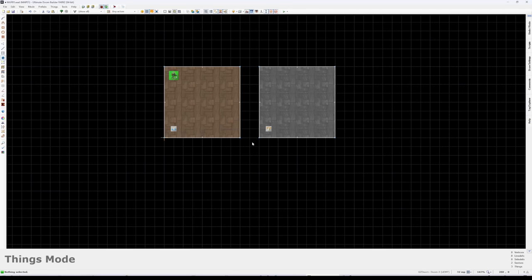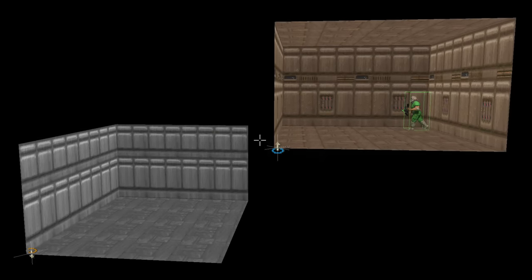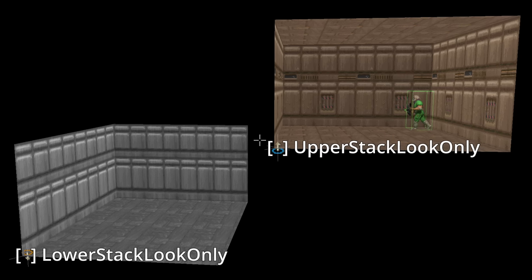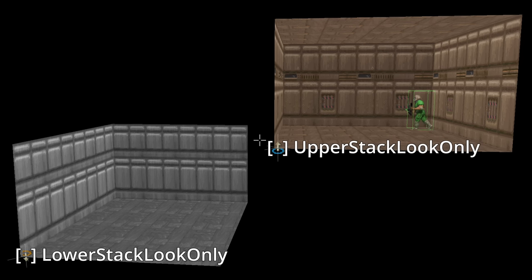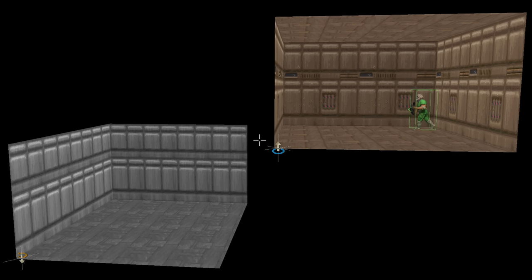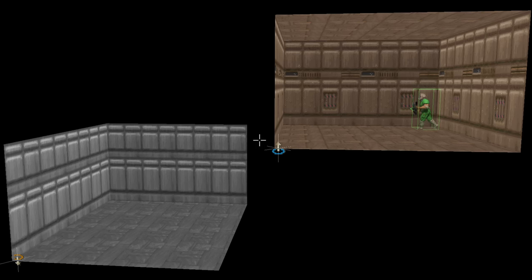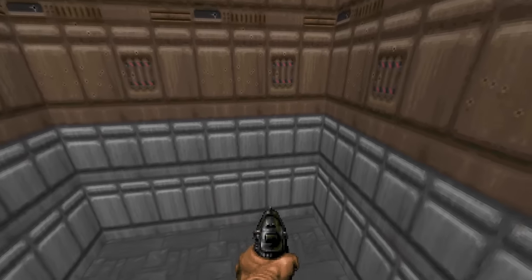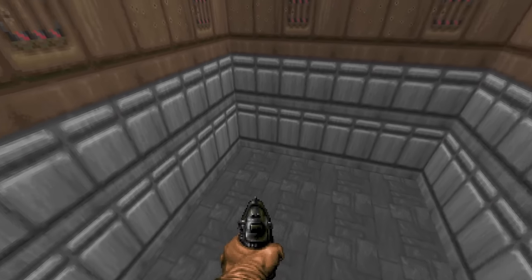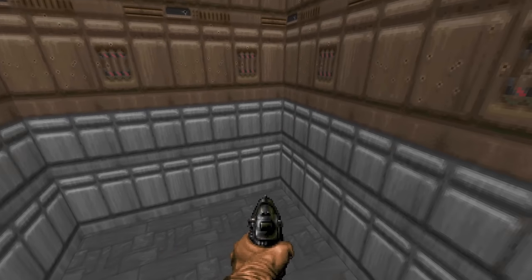In this example, we've arranged two sectors so that the ceiling of one sector is at the same height as the floor of another sector. We then put an 'upper stack look only' thing into the sector that should appear above, and a 'lower stack look only' thing into the one below, making sure their tag numbers match. This will instruct GZDoom to make it possible to look into the lower sector from the upper one, as if it were directly below it. As the object class names suggest, the effect is only visual, and the player can't actually move between the two distinct areas directly. Here, the player is in the tan upper sector and they can see the grey lower sector below them, but the floor of the upper sector is still solid and it looks like they're walking on air.